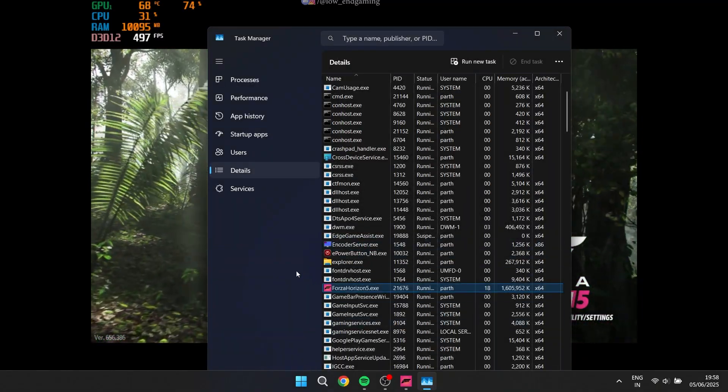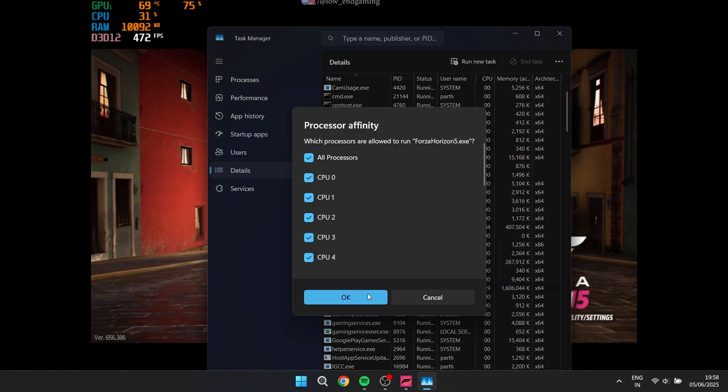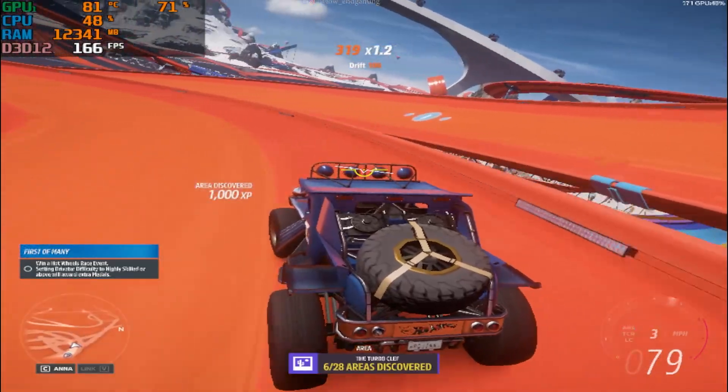While you're at it, click on set affinity and make sure all cores are checked — let's use every bit of power your PC's got. And that's it, folks. Head back to the game, hit the road, and enjoy a way smoother experience.